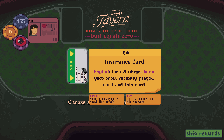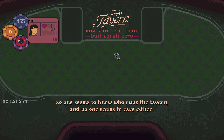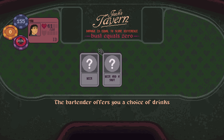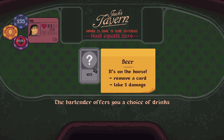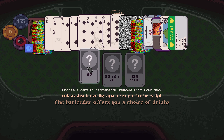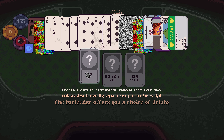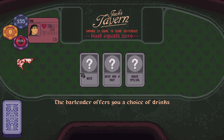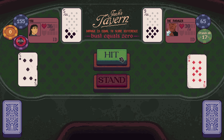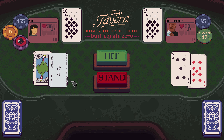Insurance card — exploit: lose 21 chips, burn your most recently played card and this card. Nine of clubs, business card — give me the insurance. Have a drink or shop. Can I get healing back from this? No — this is going to take health from me. Choose a card to permanently remove from your deck. Eight — nobody likes eight. And we're back to the manager. Hello again.